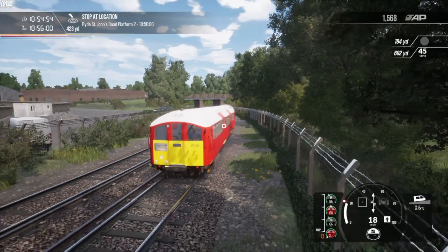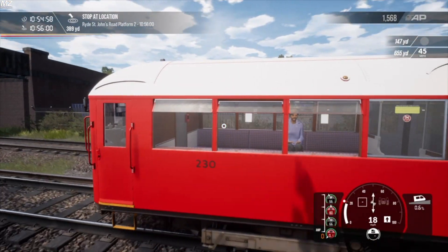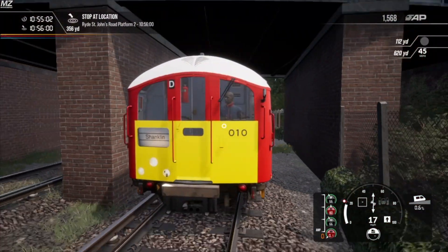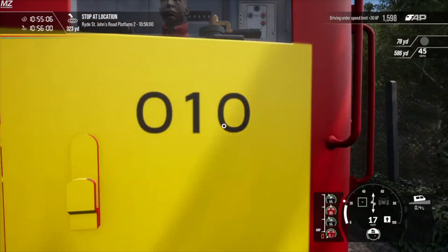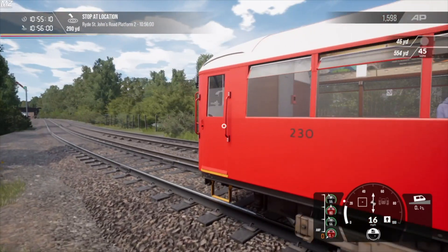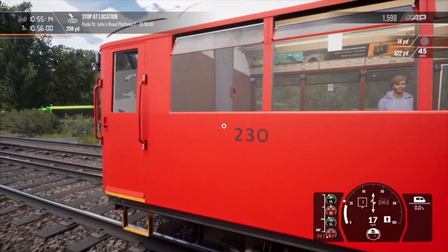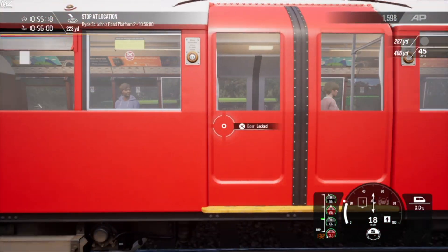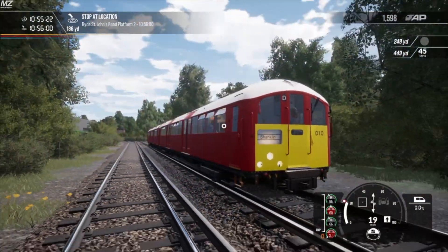This livery didn't take much to actually make — it was a pretty quick one. One thing I can say is I'm happy that Rivet allowed us to keep the common text on the front of the train, keeping the unit numbers on the front and sides. I really appreciate that — it makes it so much easier to make a livery instead of having to remake all the text on the side. I really appreciate Rivet for doing that with the livery designer.